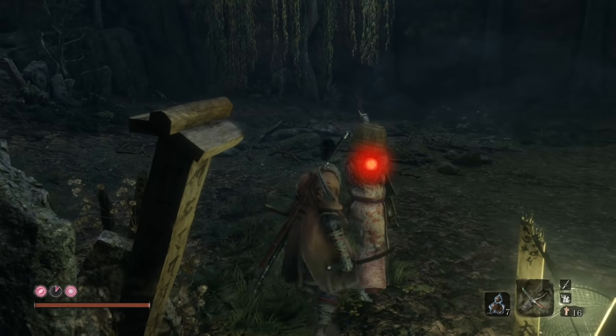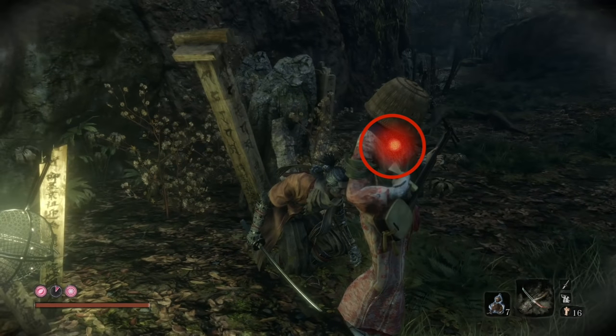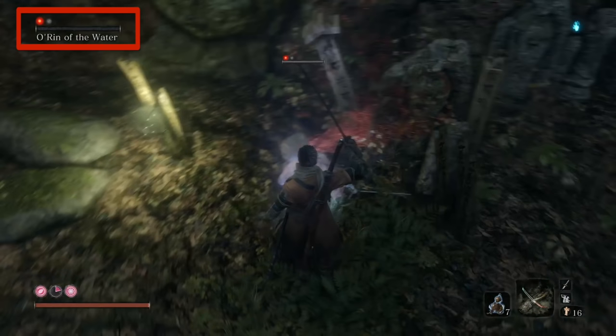Don't attack her yet. That bump will make her susceptible to a death blow. Go ahead and walk up to her — you still won't be able to target her, that's okay. Get behind her; you don't have to crouch. You should get the death blow icon. And there we go — we got our 50% discount, which is awesome.